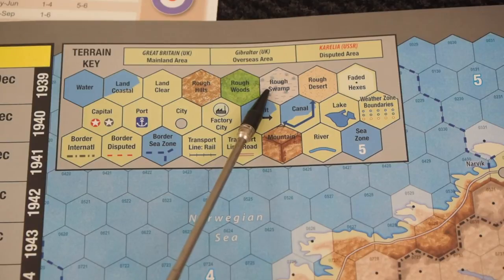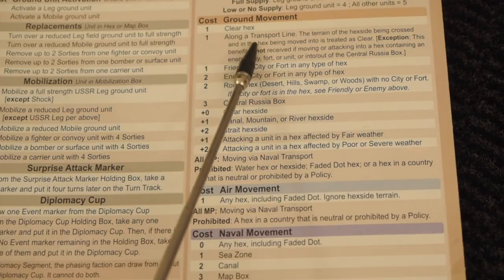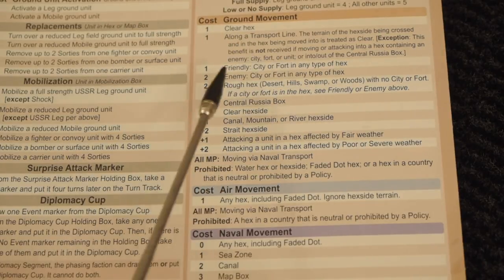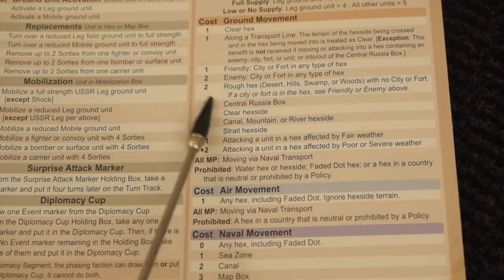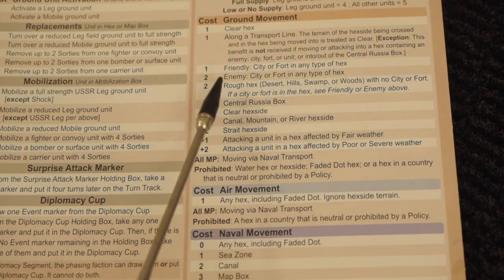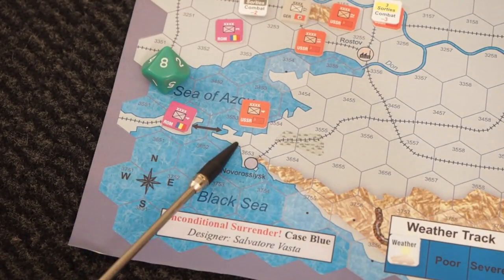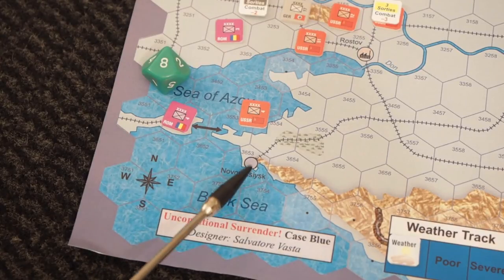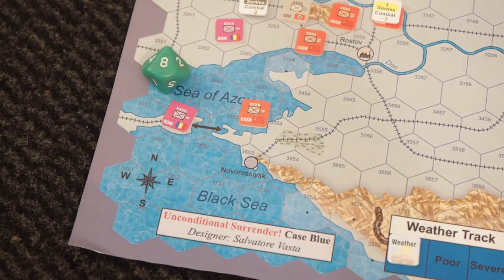It costs one movement for a clear hex or if you move along a transport line; otherwise it costs two. It costs two to enter a city or fort, or any type of rough hex — desert, hills, swamp, woods — all cost two. So it's very easy to remember. This is a clear hex, so it will cost one to enter. He also has to cross the strait, which costs plus two movement. Attacking a unit in fair weather costs plus one. All in all, it will cost the Romanians four points to attack here.